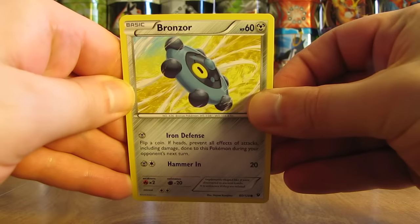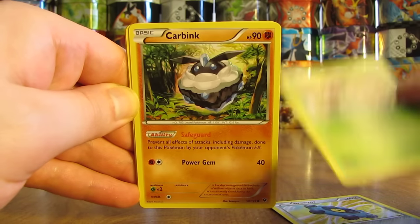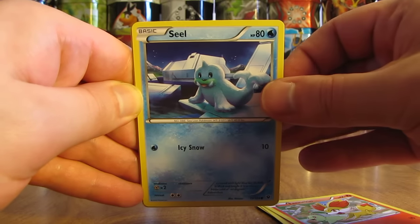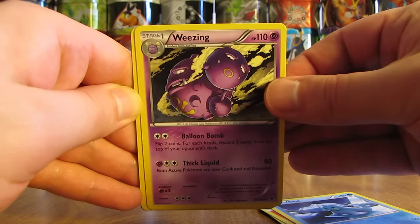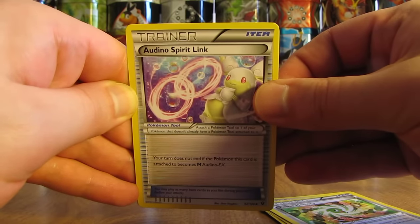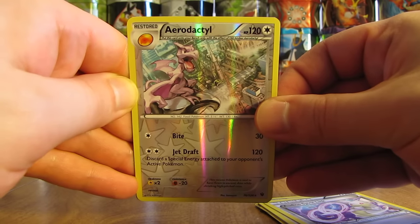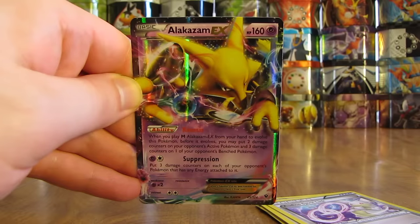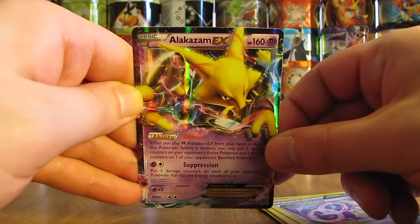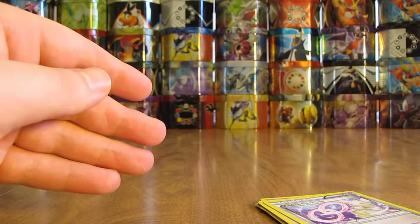Second pack starts off with a Bronzor. Next up, Deerling. There's a Carbink, Fennekin, Seel, Weezing, Power Memory, Altaria Spirit Link. Can get a Mega Altaria in here. There's an Aerodactyl, which is a rare — excellent pull right there. And then the final card in the pack... there we go. First ultra rare pull is an Alakazam EX. So an excellent pull right there — I will set that aside. Two packs in and I've already pulled out something great.